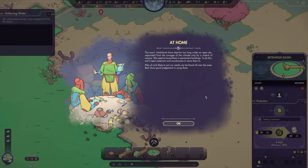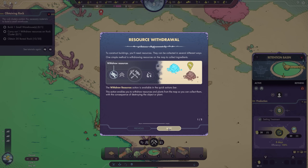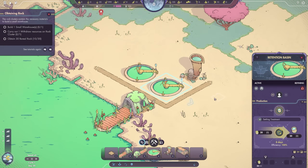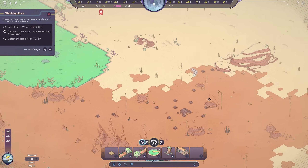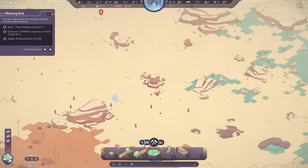The oasis' inhabitants have slept for too long under an open sky, separated from the ravages of the climate only by a stretch of canvas. We need to house them in permanent buildings. To do this, we'll need materials and warehouses to store them in. Isles of rock likely to suit our needs can be found all over the area — best show good judgment in using them. Resources are going to be somewhat limited in our vicinity, and eventually the map opens up so we can explore other points of interest on the planet, but until then we have to be very wary of how we use our resources. There are different biomes, and each has different kinds of plants and resources available.